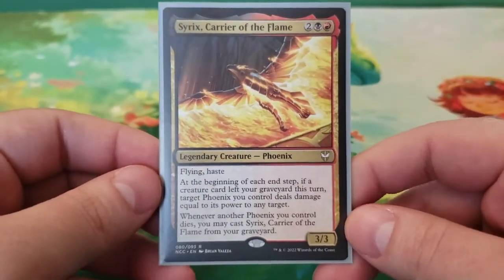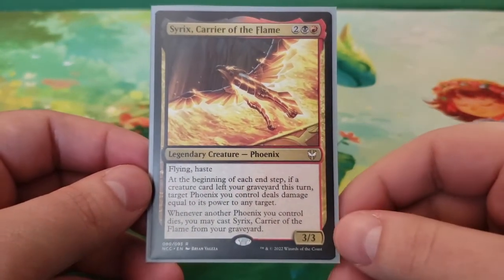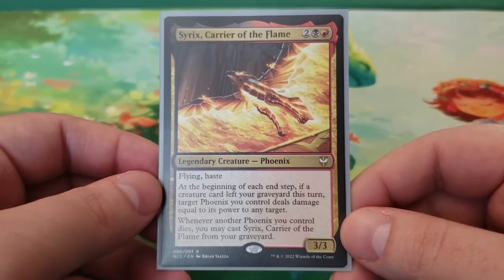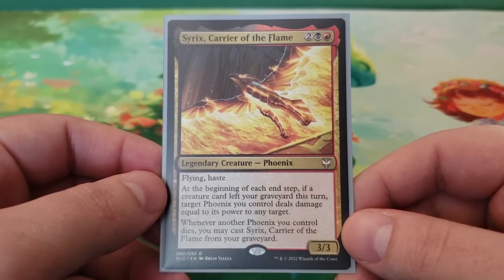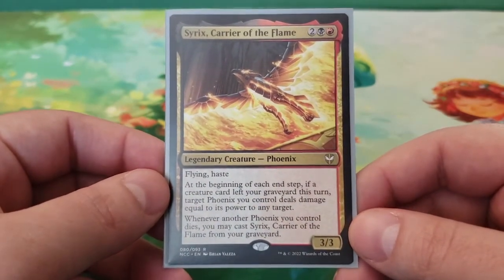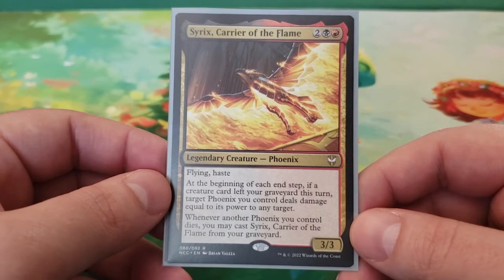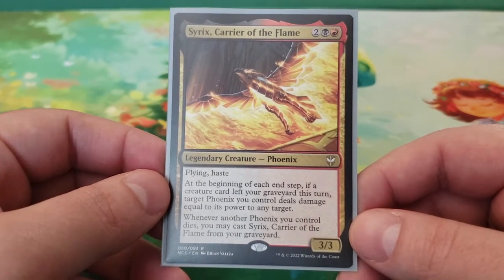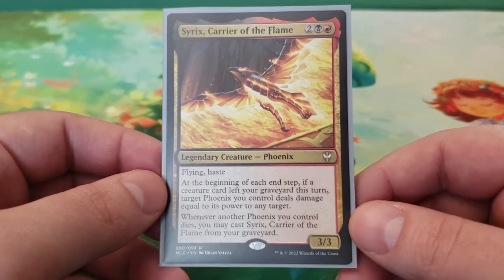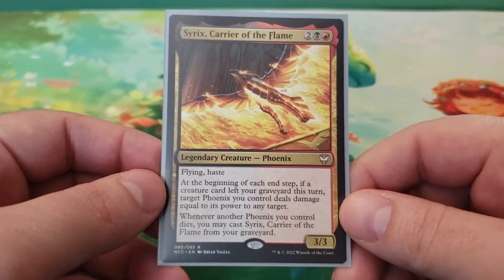We have Cyrix, Carrier of the Flame. This is four mana in Rakdos colors. Another interesting thing about this is that it could have easily been mono-red. As far as my knowledge extends, and I did pretty good research on this, there is no other Rakdos-colored phoenix, and there are no black phoenixes either. So it having Rakdos colors wasn't necessary, but I still see it as a great thing, because that means while we can stick mostly in red, we have available to us some of the better Rakdos kill spells as well as black kill spells.